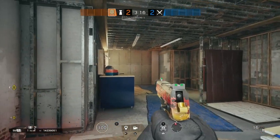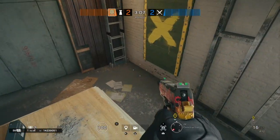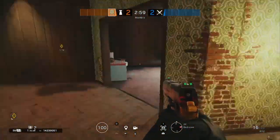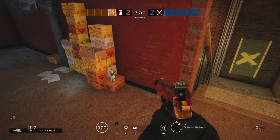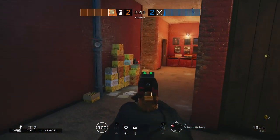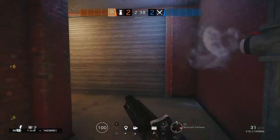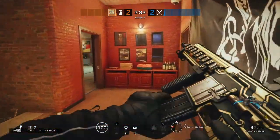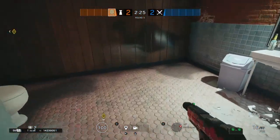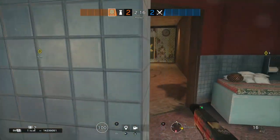For the last ADS — Warden already has a lot of utility in his room with reinforcements, castle barricade, and shield. Unless Jäger himself wants to put another ADS down for him, he doesn't have to. For the last ADS I would rather put it in the hallway to protect Bandit, or possibly in bathroom since Maestro will be rotating there. Put it in this corner since this wall is going to be reinforced and potentially opened up later.